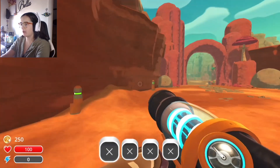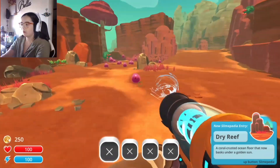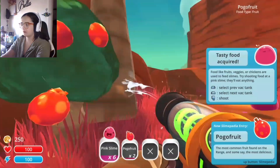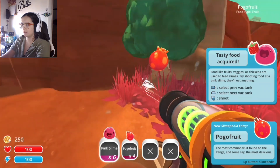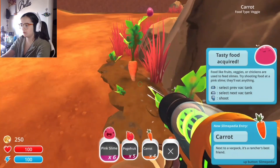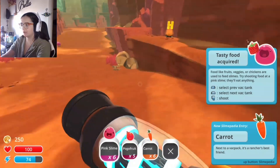Oh, I have mail? It's saying I have mail. You can't see that because my face is in the way — I'll move it now. I have mail. Ooh, look at all these guys. Yes, please — I don't need all of them though. Come here. Tasty food acquired. Come here. I got carrots too. Nice. Okay, how many do I have on my thing? Oh wait, there's this too.